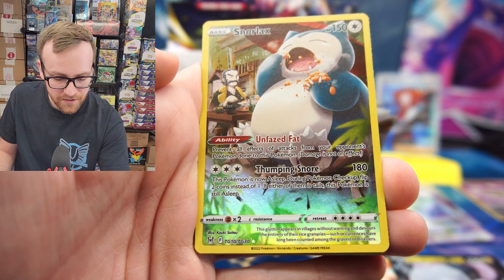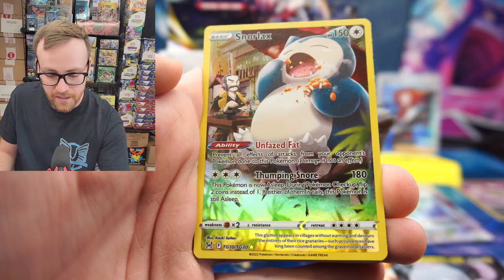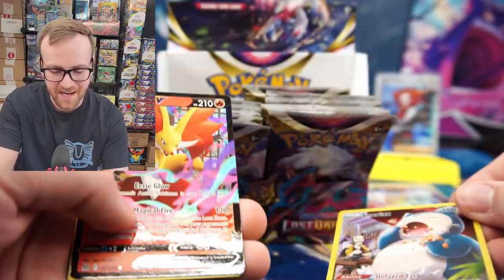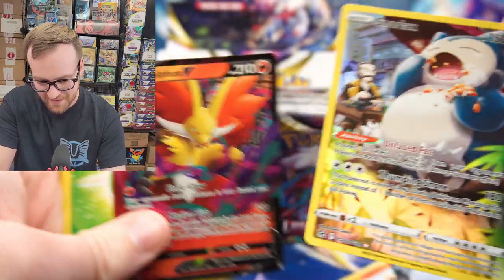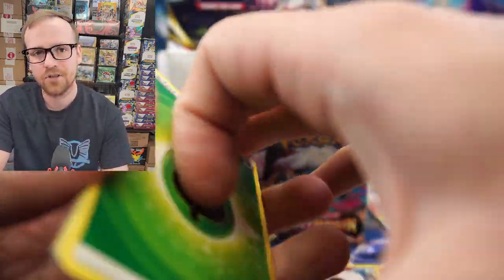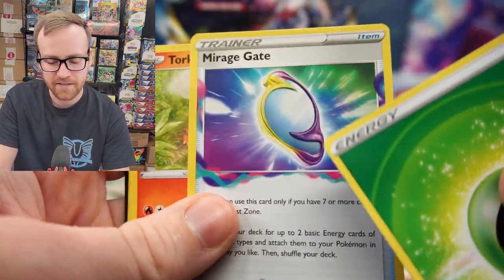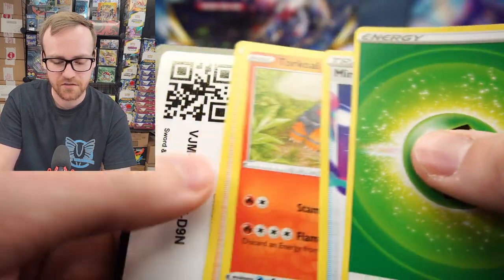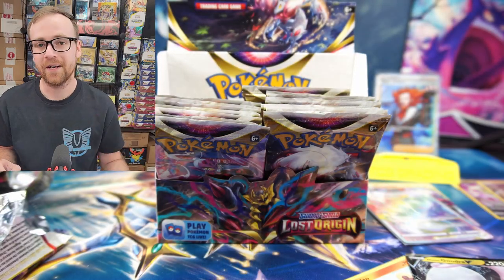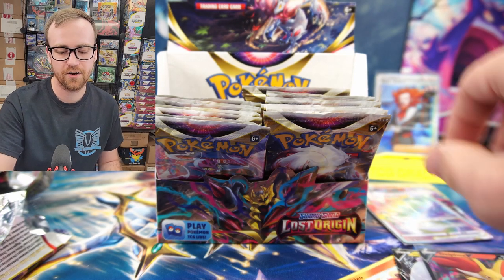The Unfazed Fat ability — prevent all effects of attacks from your opponent's Pokemon done to this Pokemon — it's actually a really good ability. And we have the Delphox V behind it. We got a Double Banger pack there. The Delphox is sitting right around $1 to $1.50, Snorlax is right around $2. Mirage Gate is probably the best card from this pack because it is used in every single Lost Zone deck — it allows you to accelerate energies. So far we have three Trainer Gallery cards, two V-Stars, and two regular V-Cards.